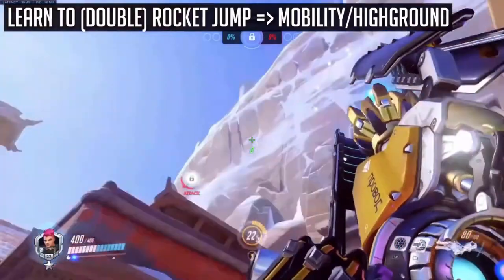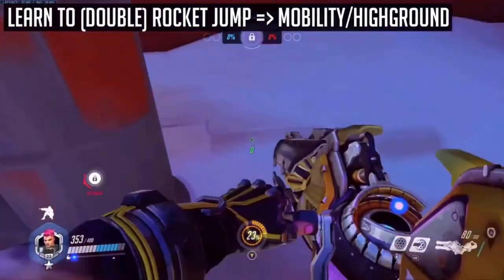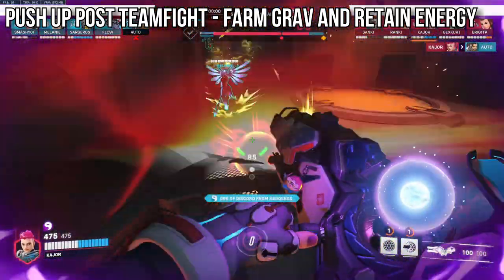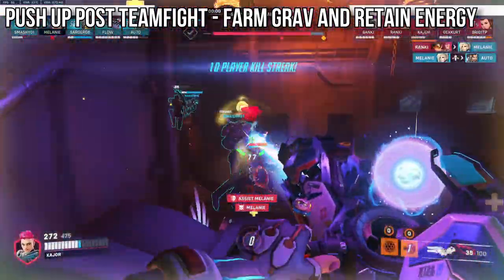You can also do double rocket jumps by firing a charge in the air and then combining that with a right click on the ground to gain double the height. After a team fight, you can and should push up and toss a few right clicks close to the enemy spawn for two main reasons: to farm grav and to retain your energy by absorbing spam early on.